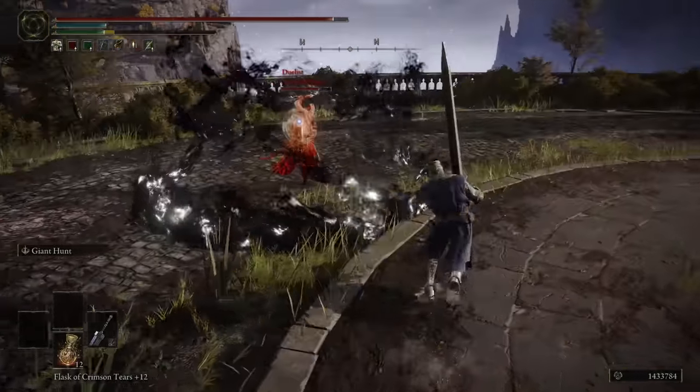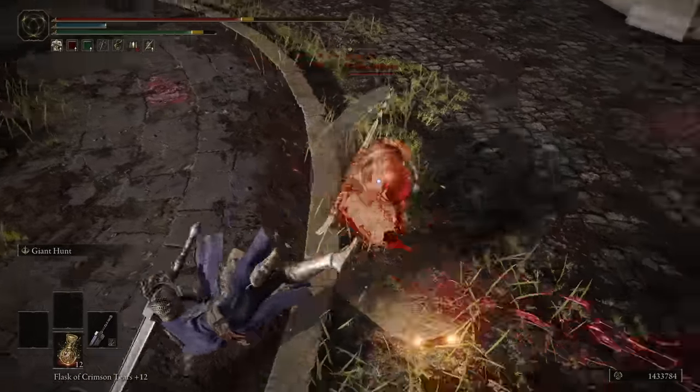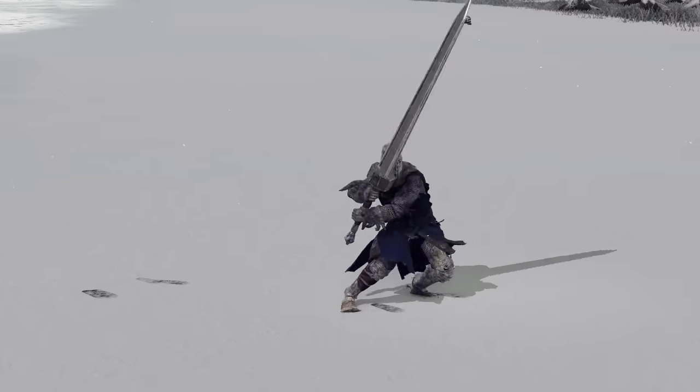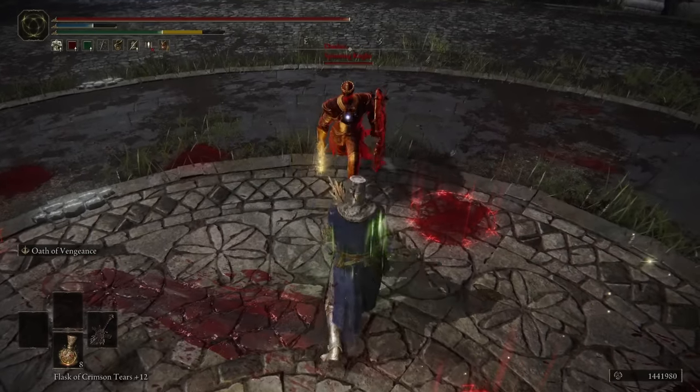An experienced Souls player might already understand where I'm going with this, but I believe the standout characteristic of a weapon is not the damage, but the moveset. Colossal Swords mostly use Crouch Pokes to stay viable in PvP, which is a fast way to get to the rolling attack. And most Colossal Sword users won't actually venture beyond using that single move, viewing every other option on the weapon as a downgrade.